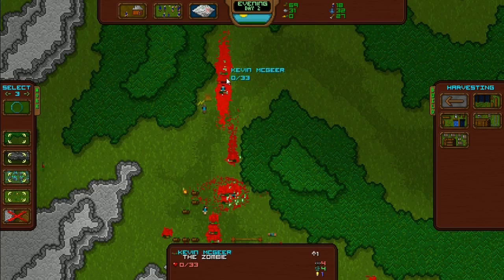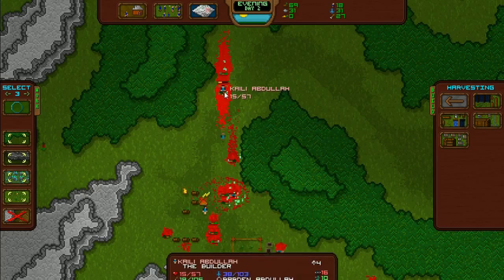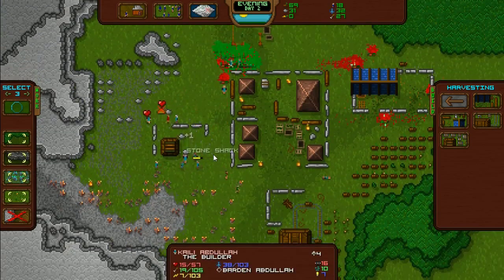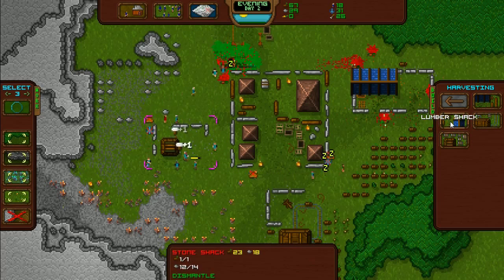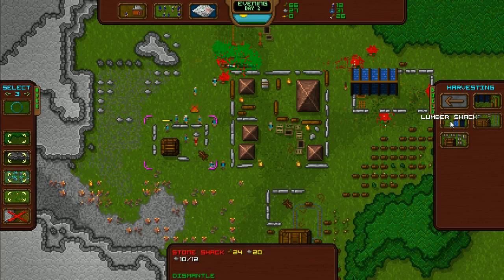Oh no — is he just going to die? Come on mate. We've nearly got a stone shack and then we can build our wood shack. Come on, two more bits of stone. It keeps changing — eight of nine, five of six, four of five. I get it — that's how many it's got in it and how many it needs, which reduces and then it's made. So it needs three more rocks.